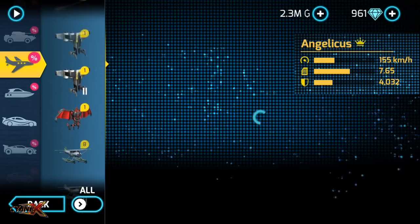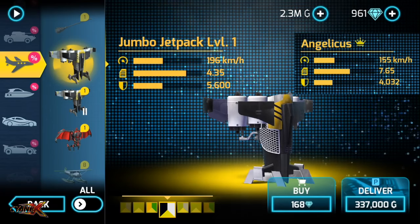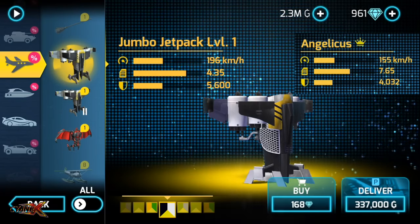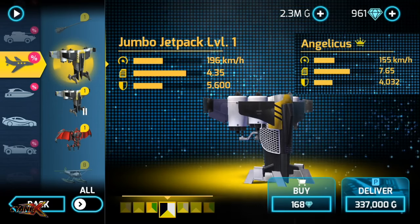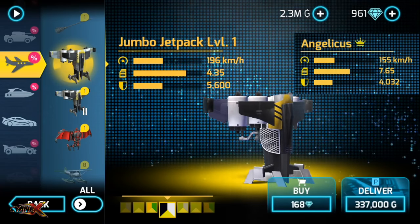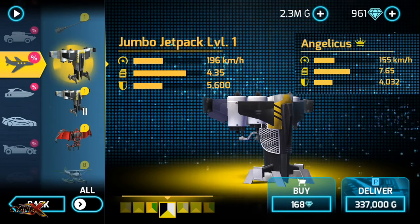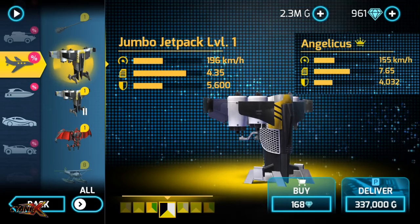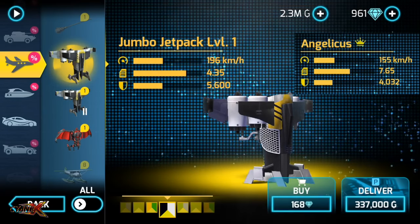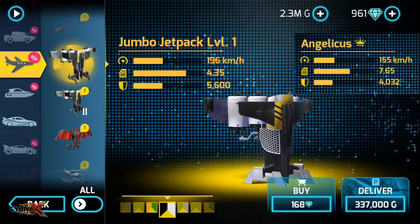Let's compare with Jumbo Jetpack. The cost of Jumbo Jetpack is 168 diamonds and Angelicious is 200 plus. Jumbo Jetpack costs less but speed is more — wow, look at all these stats: acceleration is 4.35 vs 7, so again it's more. Jumbo Jetpack wins again. Even armor — the health of Jumbo Jetpack is again more: 5,000 vs just 4,000. If you ask me what to buy, I would say Jumbo Jetpack definitely when comparing these two.